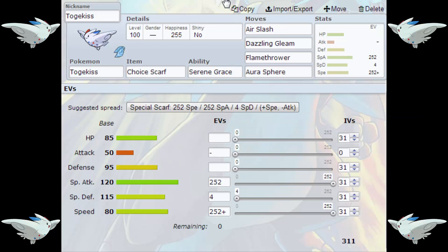This final set is Choice Scarf Togekiss. Yeah, I said that — Choice Scarf Togekiss. This is quite an interesting option. With base 80 Speed, it's actually a good target for a Choice Scarf. We've seen things like Chandelure with base 80 Speed making fantastic use of a Choice Scarf, and Togekiss can do the same.